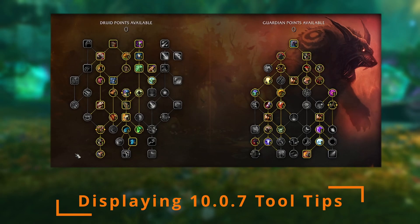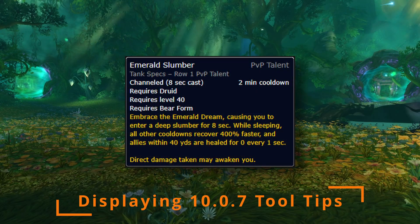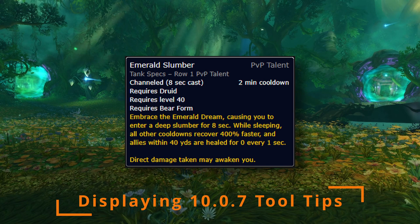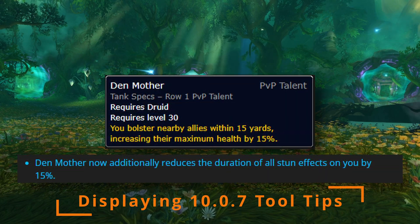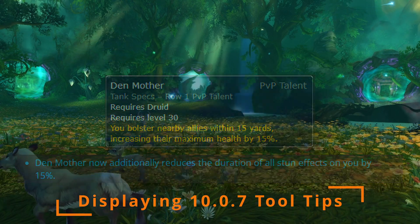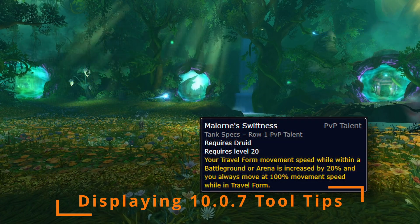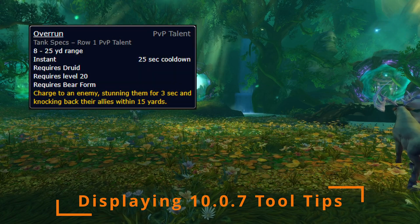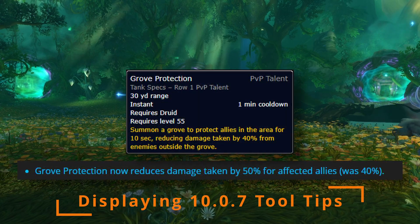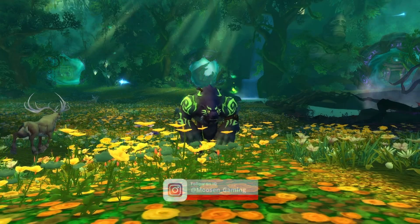Briefly covering PvP talents: I still suggest Emerald Slumber as a baseline no matter the map, due to our reliance on defensives and its significant cooldown recovery. For the remaining two slots we have flexibility — for the start of the season, Den Mother for the stun reduction is my only other suggestion, though we'll reevaluate that by mid-season with all the CC changes. Other viable options include Demoralizing Roar for damage reduction, Malorne's Swiftness for maintaining movement speed while kiting outdoors, Overrun for movement utility, and Grove Protection for ranged damage reduction — all catering to your composition and the enemy's.